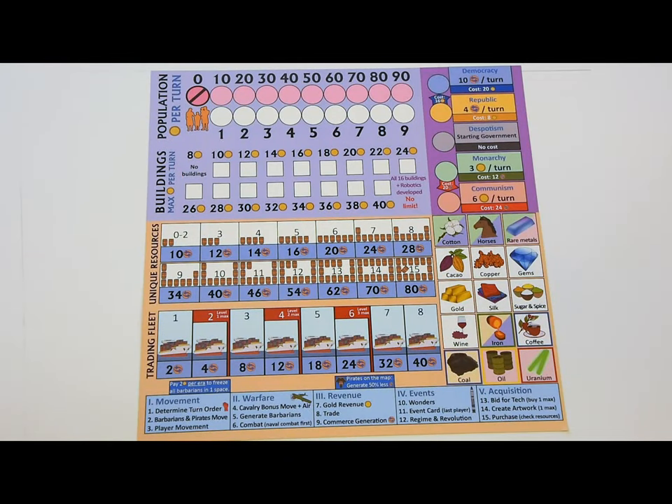Each full game round contains five stages: movement, warfare, revenue, events, and acquisition. Each stage contains three phases. Several phases are quite short, and a couple are usually skipped. Once all players have completed a phase in turn order, they'll proceed to the next phase.